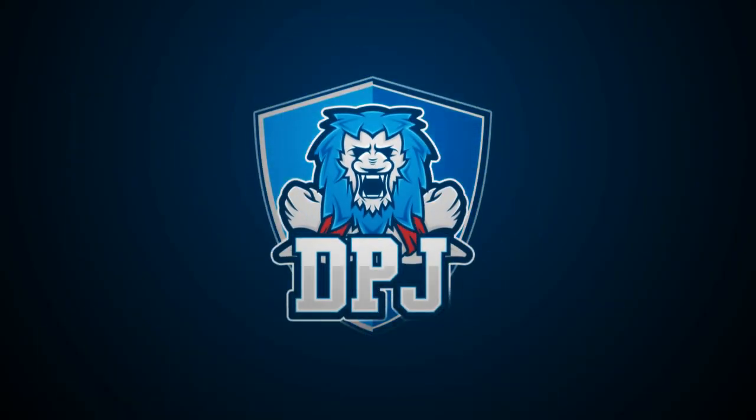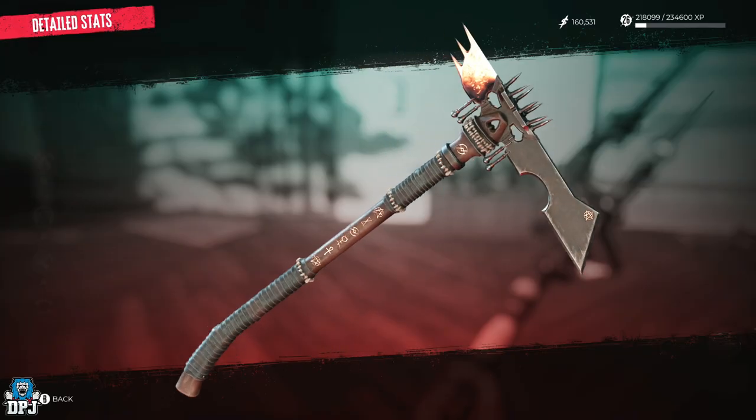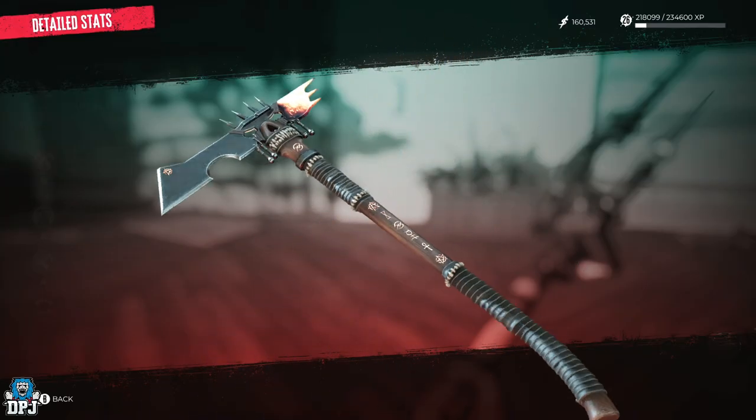The Krakatoa is probably the best legendary weapon of the bunch, and today I will explain to you exactly how this one is obtained.